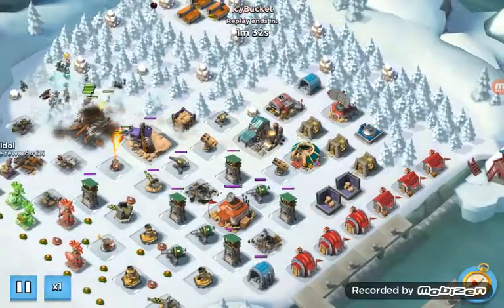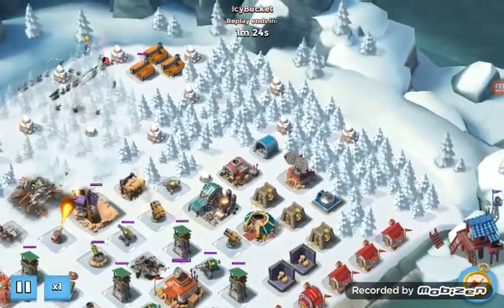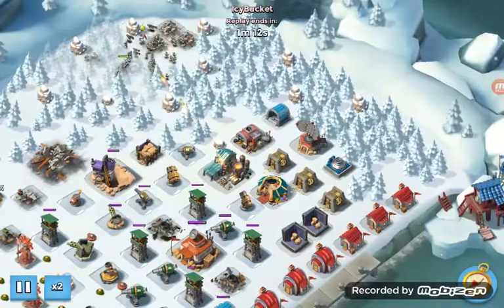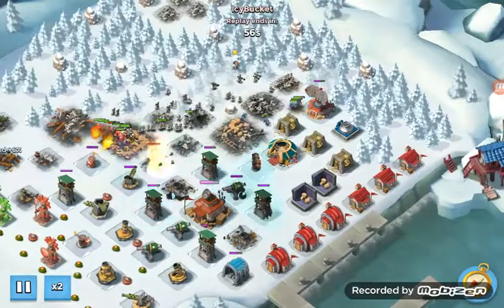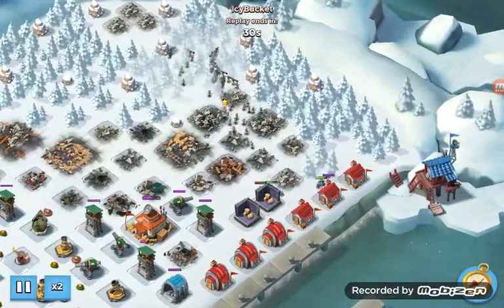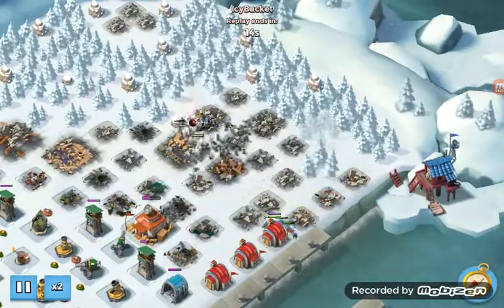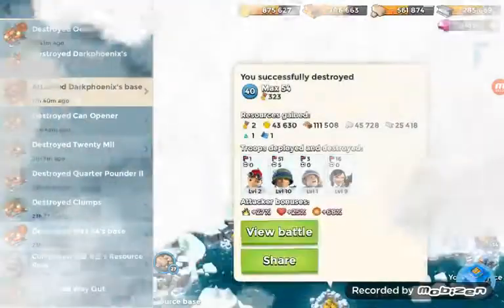HQ 16, two rockets. It was basically semi-tough — had a bunch of defense buildings in the back, but it was easy to flank around to the back.